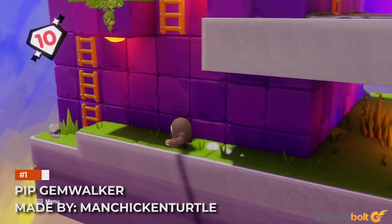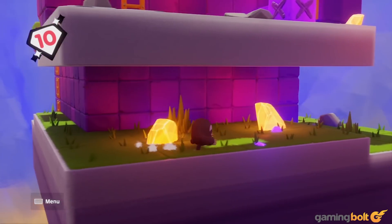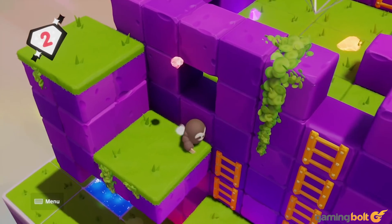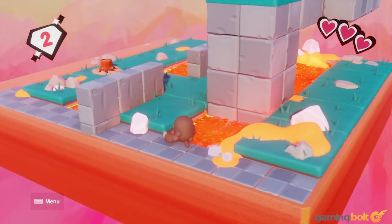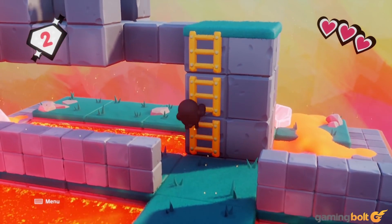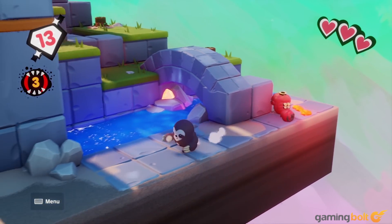Pip Gemwalker, made by ManChickenTurtle, is a charming puzzle title that takes a lot of cues from Nintendo's Captain Toad: Treasure Tracker. You walk around similarly constructed stages looking for gems and getting past enemies and obstacles. It looks adorable, has a good soundtrack, controls pretty well, and its levels are tightly designed. Fans of puzzle games will want to seek this one out.